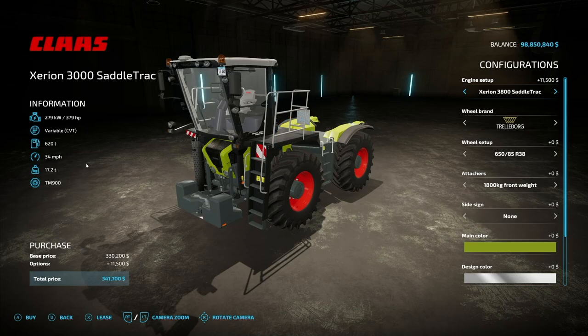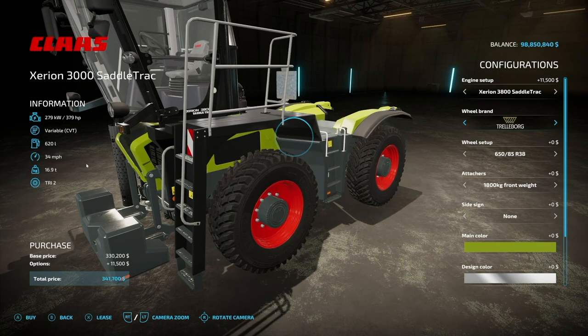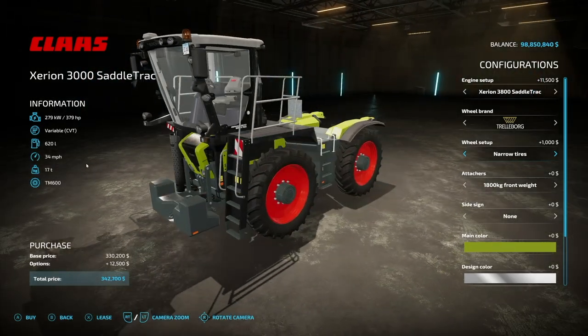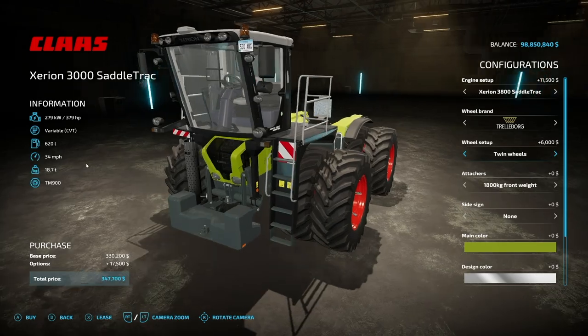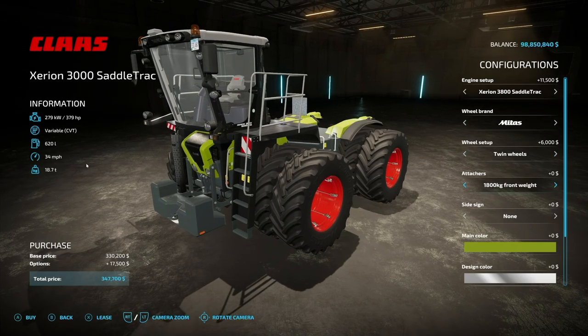For the engine we can do a 335 or a 379 and switch back and forth between those. Wheel brands include Trelleborg, Michelin, Midas, and Nokian, which drops it down a little. We can do some narrow duals — which are my favorite on a Zarian — or normal duals, wide tires, or other options, and we've got these setups across all configurations.